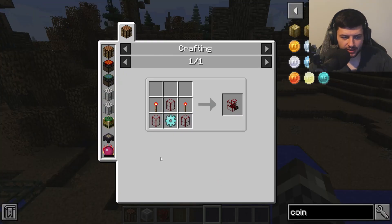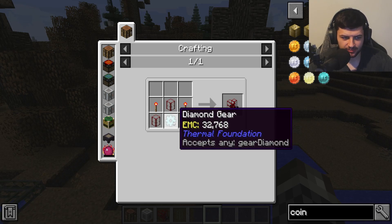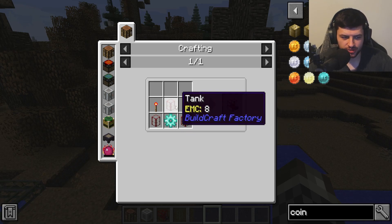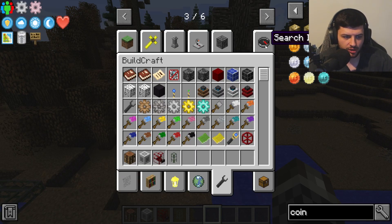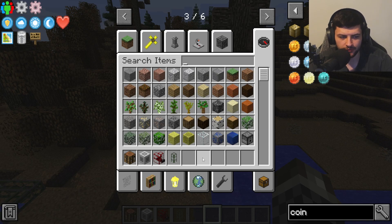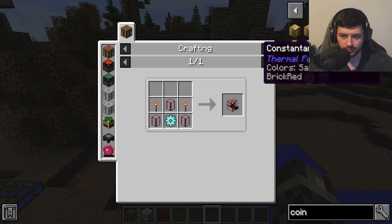Next is the distiller, also called the distillery, crafted from two tanks, a diamond gear, two redstone torches, and a third additional tank. This block replaces the refinery from earlier versions and is used in version 1.12.2 to refine oil-related fluids into other oil-related fluids through oil processing.